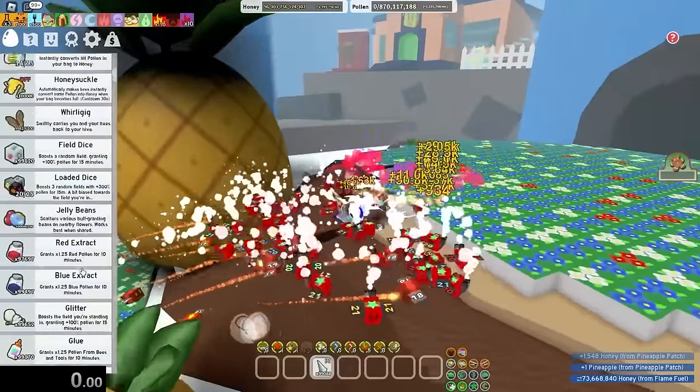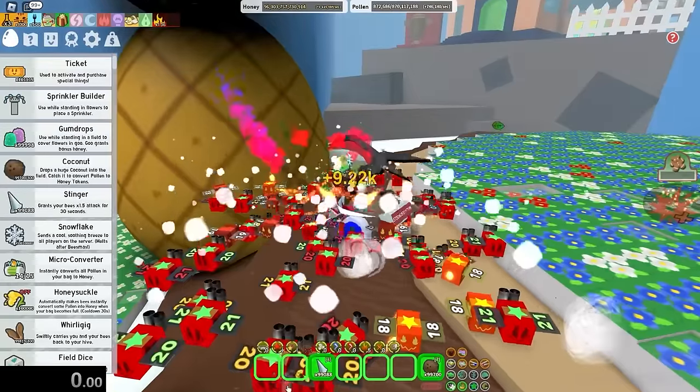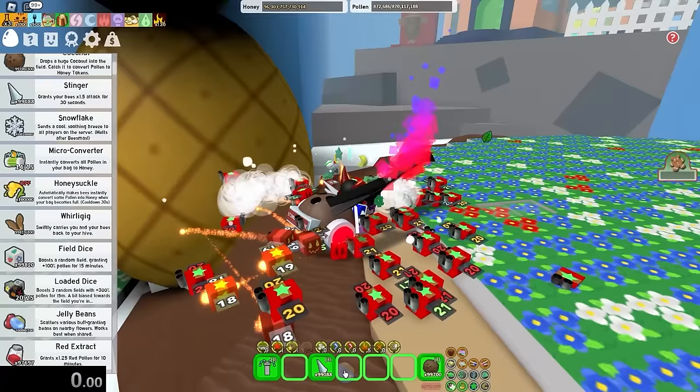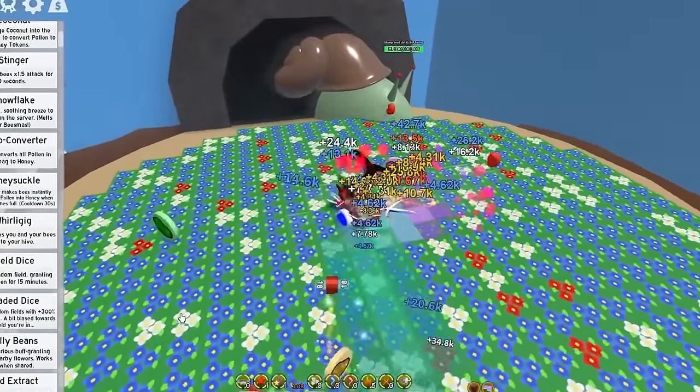I'm gonna try my very best to kill the slump snail in less than 5 minutes — only using spicy bees, of course. So let's just get my sprinkler, my coconuts, and some jelly beans. Spicy bees, you ready? Let's just jump in the field. And as soon as my bees attack, I'm gonna start the timer.